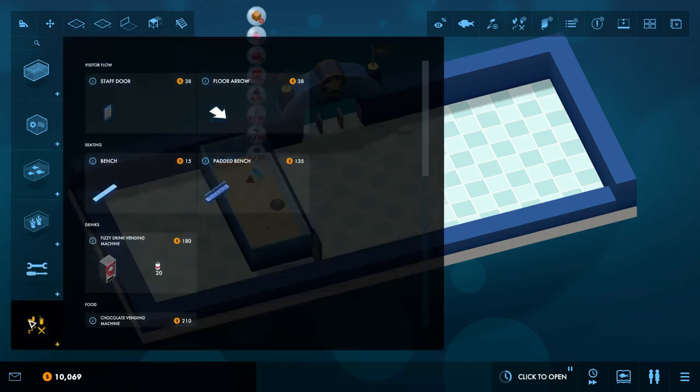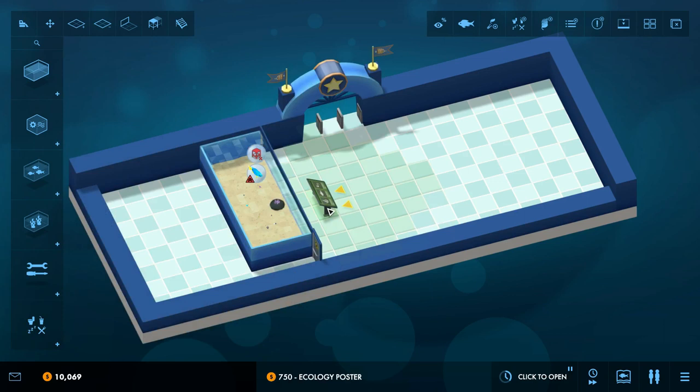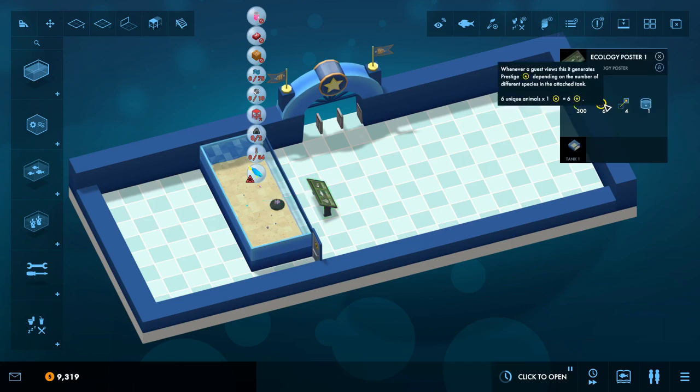Now the pièce de résistance — the ecology poster. We build one of these, hook it up to the tank, and now we have six different species. So everybody who visits this poster will be getting 300 points of ecology for us, which will help us unlock other fish quicker. It also has a chance to give us up to six prestige — so this is like a fish in and of itself. And the more different fish and species we cram into this tank, the more and more powerful this ecology poster gets.